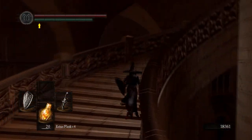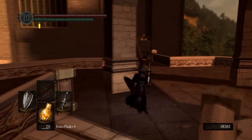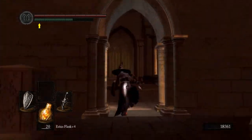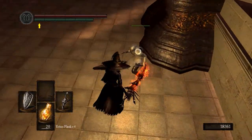To get to the Painted World, basically come to Dark Moon Tomb and go up the stairs once. And here you go — this is how you get to the Painted World. We're also going to get an armor set over here. These are the Painted Guardians.